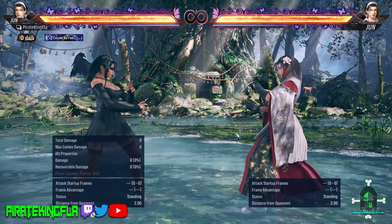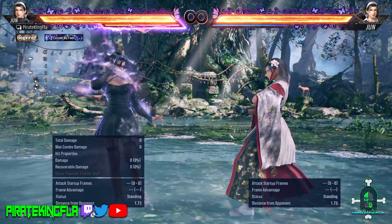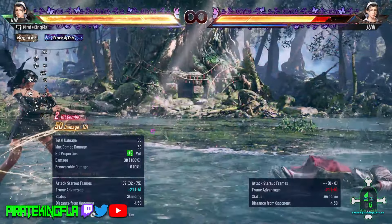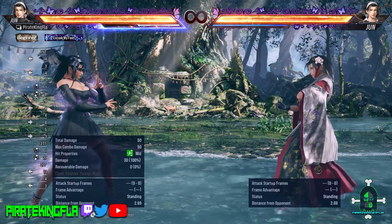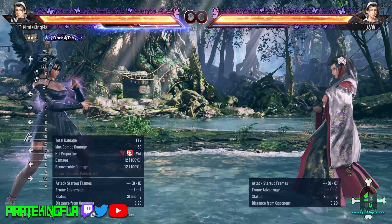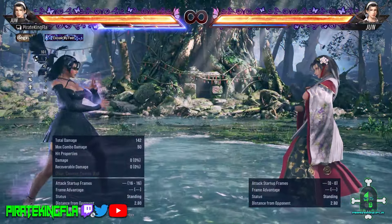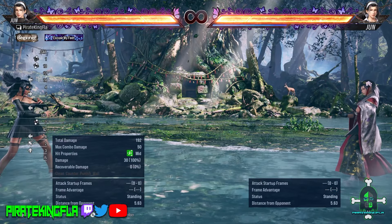One thing I want to touch on — Jun's heat smash. This thing is good. Just the normal standing heat smash — it comes out very fast at 13 frames, 2-hit combo for 50 damage. But this thing has reach — you can be over here and still reach your opponent. It's always a good idea to keep this in mind because you will get a lot of mileage out of it. Even at tip range it still hits. So keep Jun's heat smash in mind — very good move.